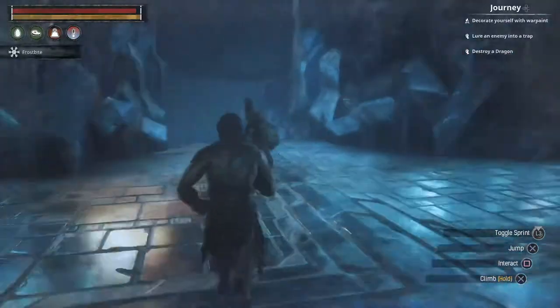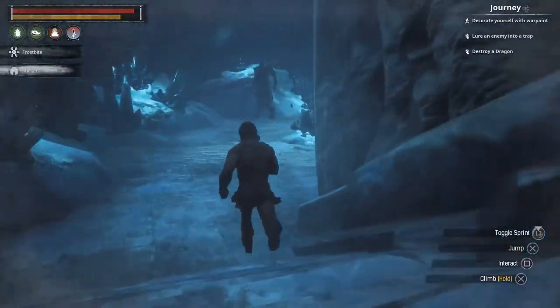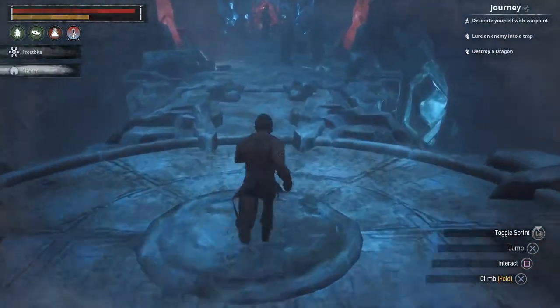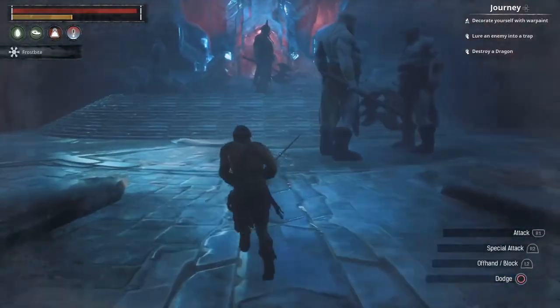If you go left from the entrance, that takes you to the crafting station — the smithy — where we make these weapons and tools. You're just gonna run past here. You are gonna have to fight up here, so this is where you've got to be ready.